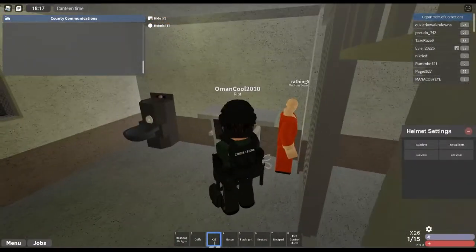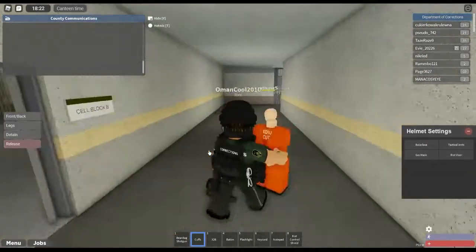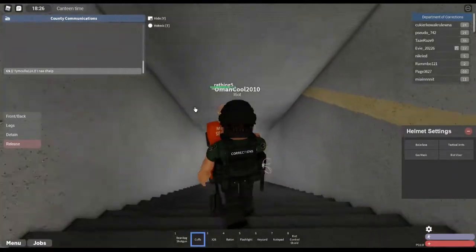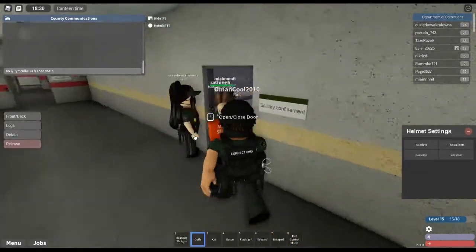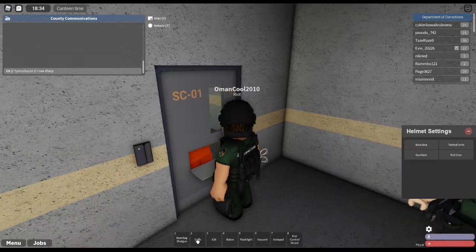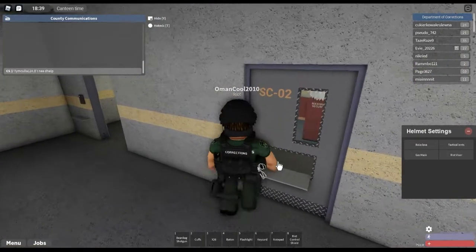We have to get the taser out now. We saw you trying to escape - here we go, they've been tased. Suspect tased. We're just going to put you in cuffs and take you to solitary confinement. Come on, this way - it's just solitary. The doors really should be closed. They're a little injured, maybe we can get some medics into solitary. This is a nice way to lock them in. Close the flap, get the cuffs back out and release - there you go, they are now in solitary.